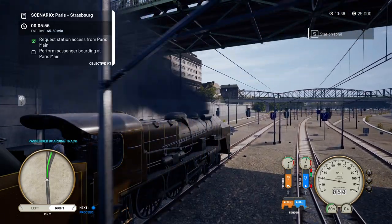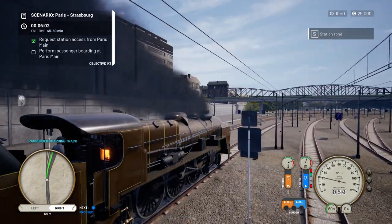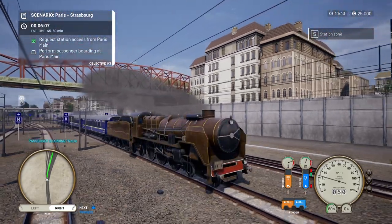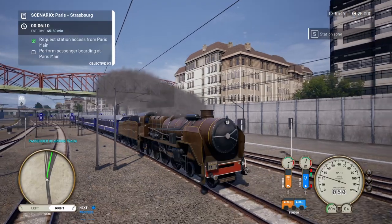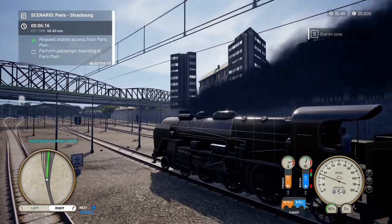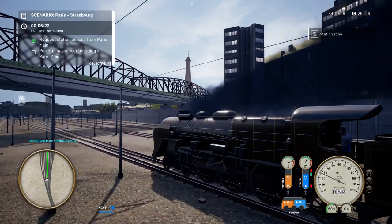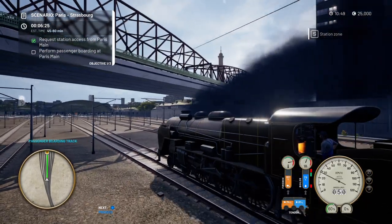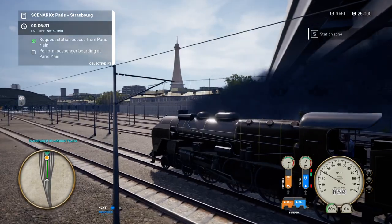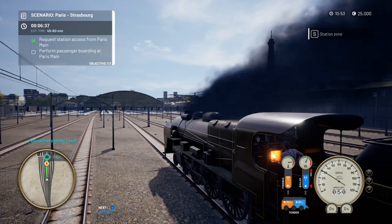Don't over-speed — if you overspeed you'll use more steam and more coal, which isn't good. I'm going to top the firebox up a little bit. We'll make our way into the platform, get loaded, and be on our way. We do have the Eiffel Tower here in Paris — you can just see it walking through behind the bridge. Some cities do have landmarks included, which is a nice touch.